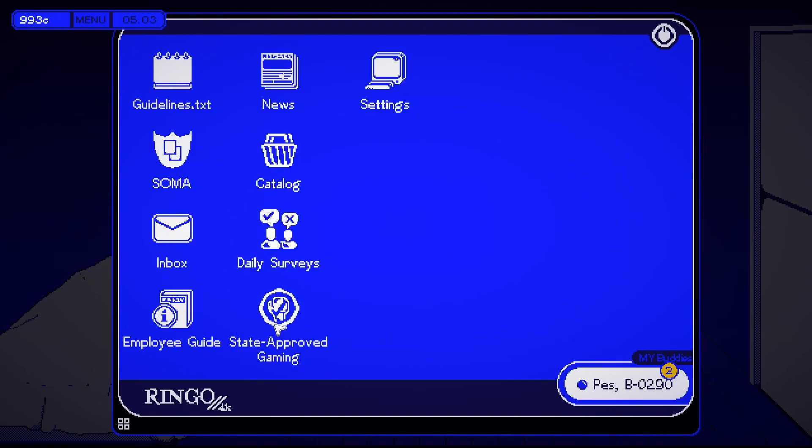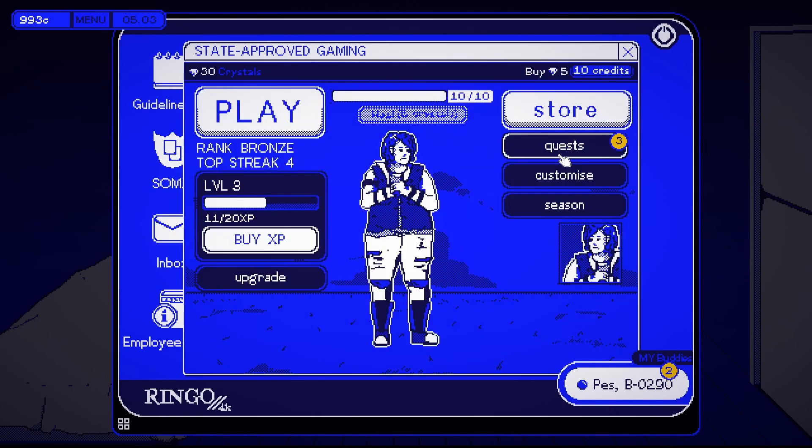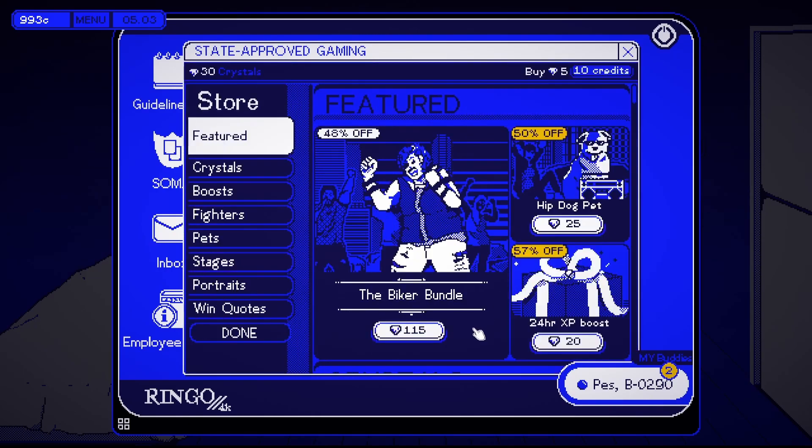We have a thousand credits now, so let's go with state-approved gaming. Get my five crystals, let's go to the store.